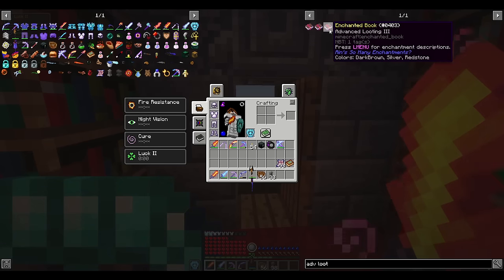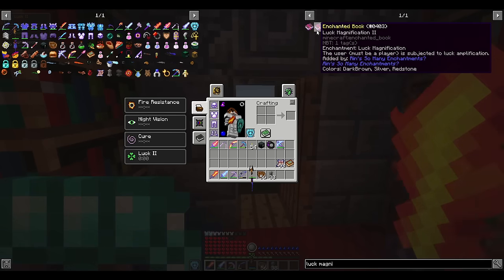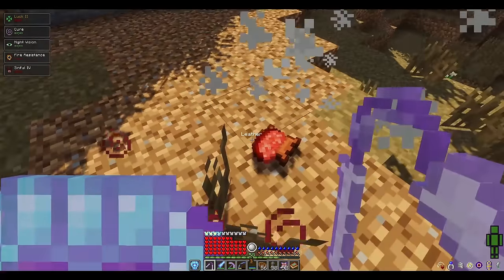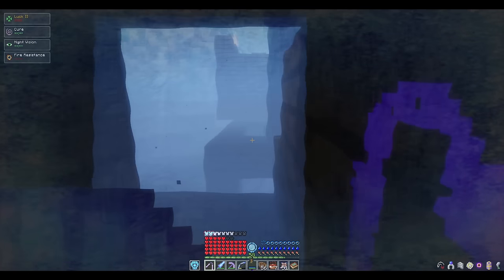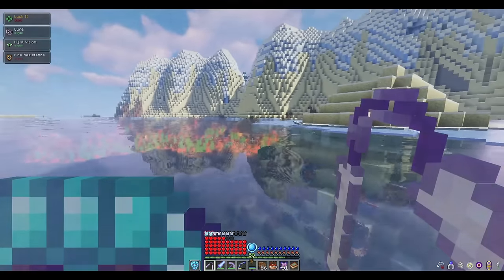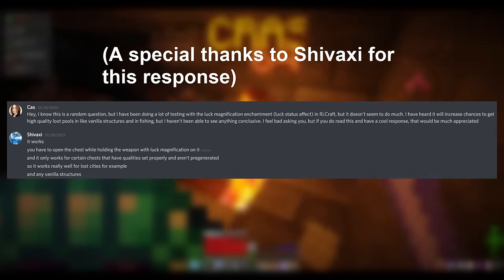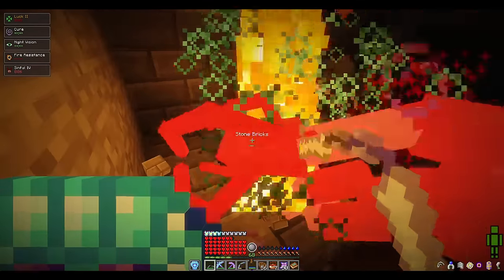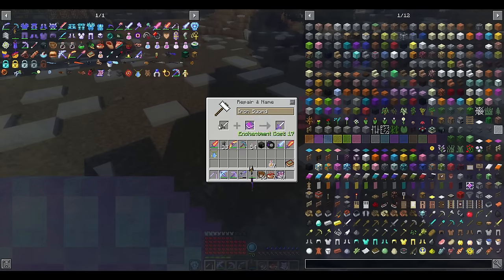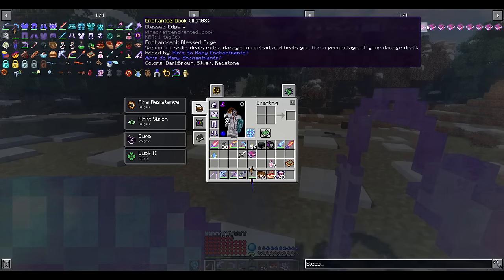Number 13: Advanced Looting and Luck Magnification. Advanced Looting significantly increases your chances of getting rare drops from enemies and allows you to get much more of common drops — instead of one steak from cows, you can now get a handful. Luck Magnification grants you the luck effect when holding the weapon, which increases chances of better loot from vanilla loot pools and — according to Shavaxi, the mod author of RLCraft — also works on chests and loot pools set properly in RLCraft, including the Lost Cities dimension. These enchantments stack with each other, and Advanced Looting stacks with most other melee enchantments. Luck Magnification does not stack with Ash Destroyer, Reviled Blade, or Blessed Edge.